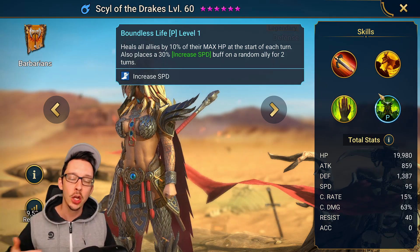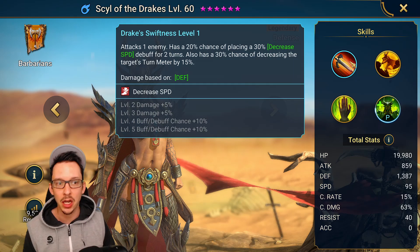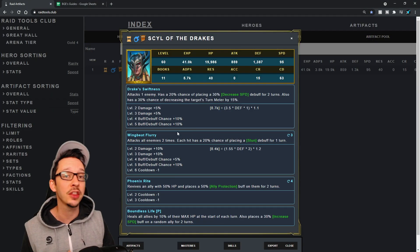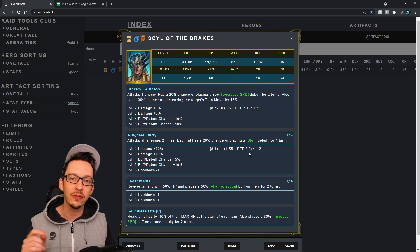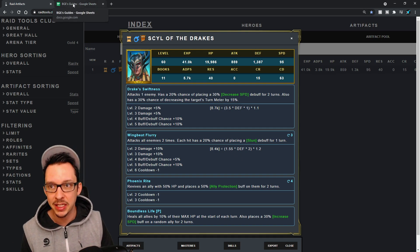Her kit is fantastic. Basically, we have a heal on the passive, we have a revive, we have an AoE stun, and we have decreased speed and turn meter reduction on the A1. But that is not the only thing she can do — she has decent multipliers, which means she can hit relatively hard. It's 3.5 times her defense on the A1, and 1.55 times her defense times 2 on the A2 for those two hits.